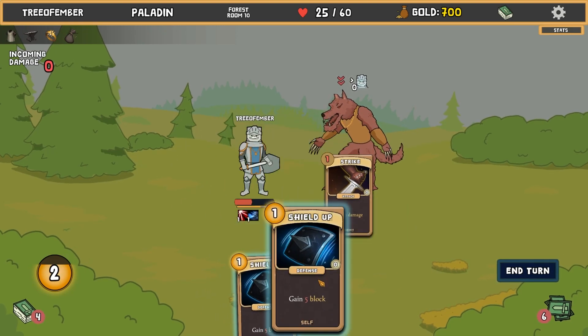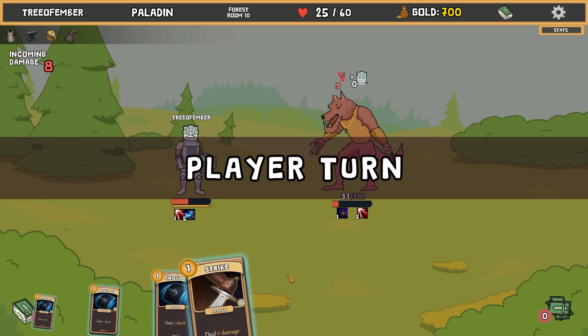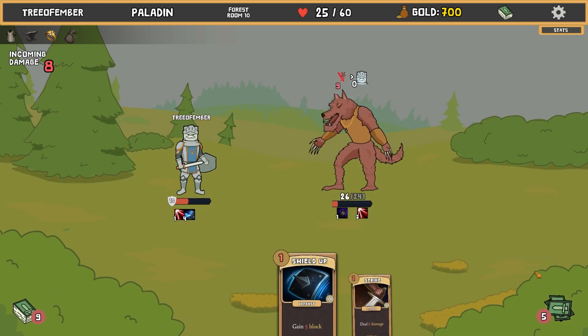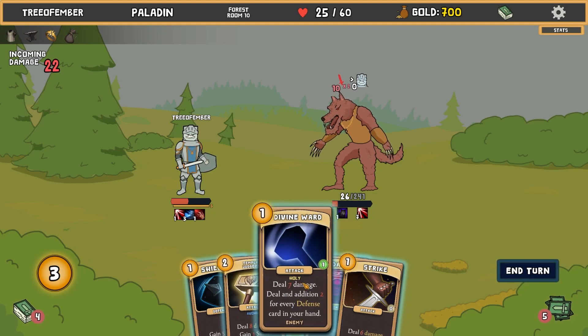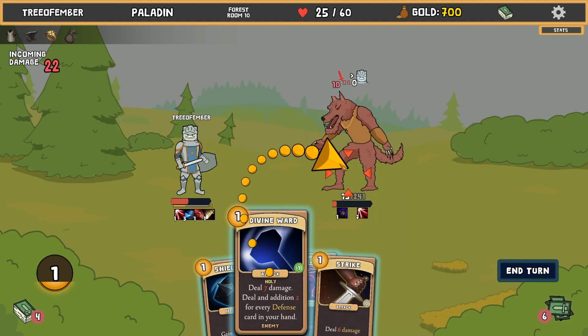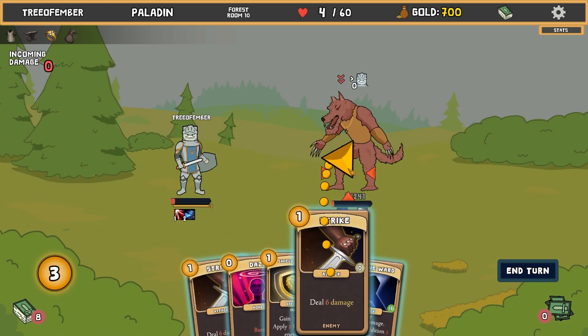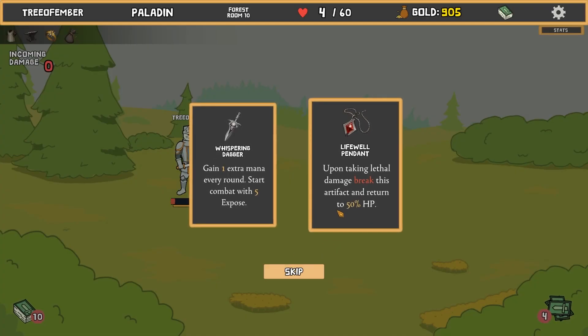Get these out of my hand - good thing those are zero cost but still they are a waste. I do not want to play this. I'm taking 20 damage - oh shoot. Oh my god, I'm almost dead! I have four health. Screw you, I'm gonna kill you before you kill me. Victory, let's go! Upon taking lethal damage, breaks this artifact and returns to 50% health - pretty cool, so we get like a revive. Kind of like that one in Slay the Spire.